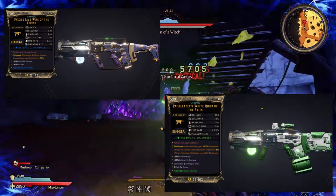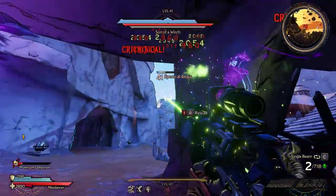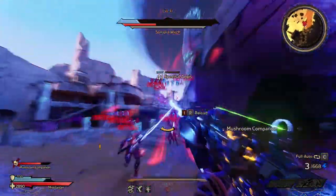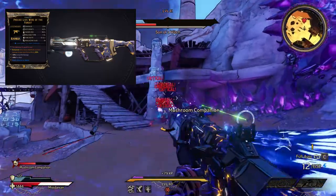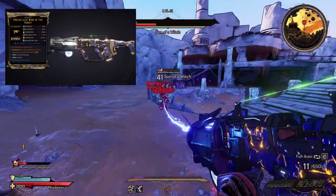The first two weapons I found that work best on this bird are the Live Wire and the White Rider. Both these SMGs shoot a tether instead of bullets, which makes it easy — all you have to do is point in the general direction of that bird and you should be able to chunk its health. The Live Wire is able to tether multiple opponents, so you can clear out the mob around Son of a Witch while doing damage to him at the same time.